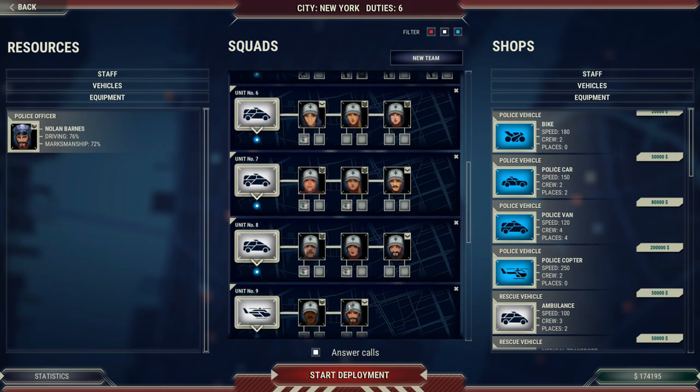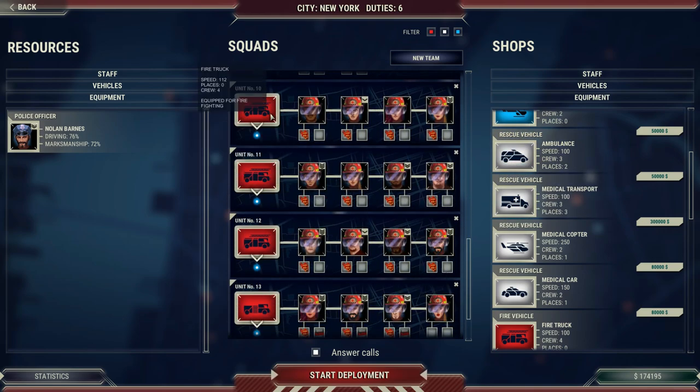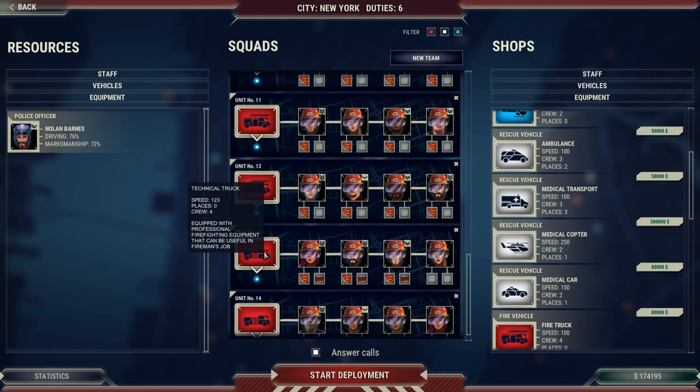For the medical services, each of these medical vehicles has different capabilities. The chopper is very fast, but it can only carry one patient. Regular ambulances can carry two patients, and you can buy even larger vehicles that can carry three. For the fire trucks, we have firefighting vehicles and also technical trucks. Technical trucks deal with things like downed power lines or a vehicle blocking the road, while the fire trucks actually deal with fires.